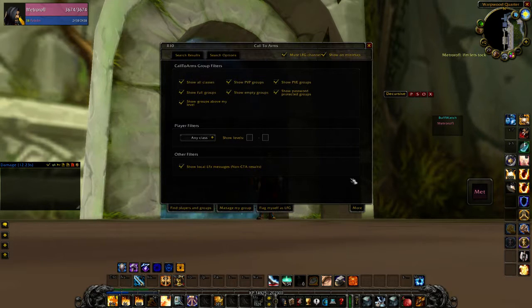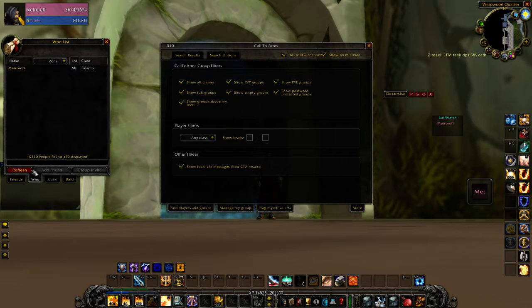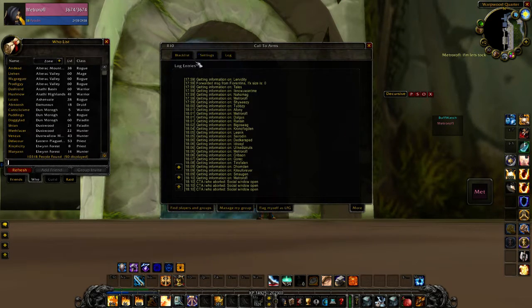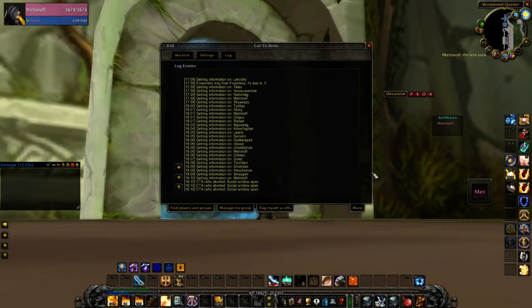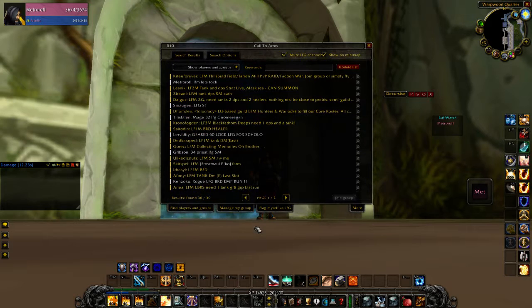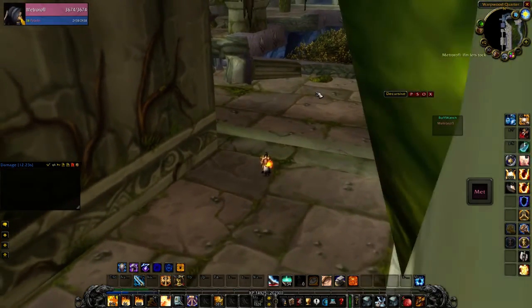There is one bug I'm noticing. Whenever I open the Who window here, the add-on tries to search for people to find information about them. What was happening before was as soon as I opened that window and closed it, the next time it searches for somebody it would open the Who window in-game instead of doing it behind the scenes. So maybe it's been fixed — I'm not sure what was causing it, but when I was doing a farm the other night the social window kept popping up over and over again.